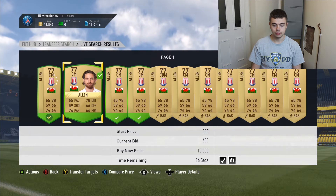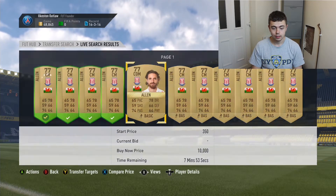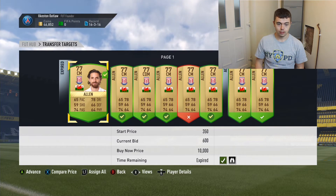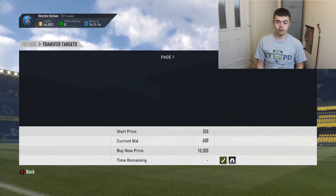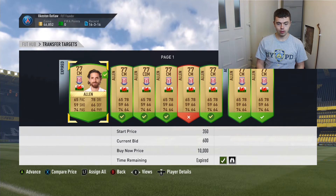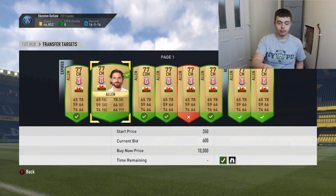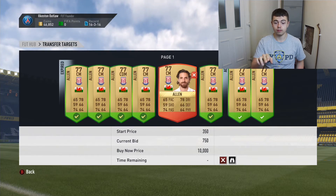There we go guys, there's our first Allen that's been bought — got another one on its way. Right, let's have a look at how we are doing. As you can see we've won 5. We've got plenty more to come. We can see already that we are going to make some profit — we've got a current bid of 600, one for 600, one for 600, one for 550.